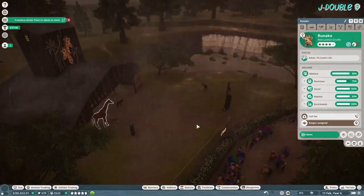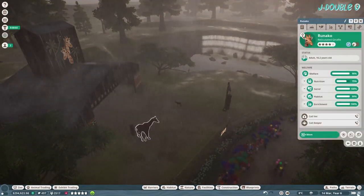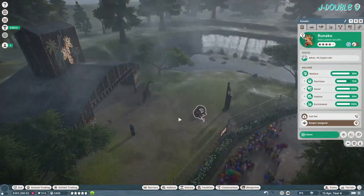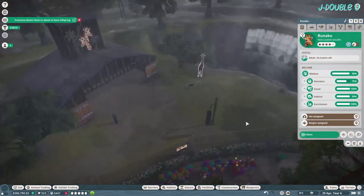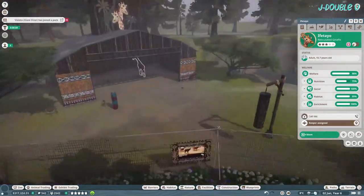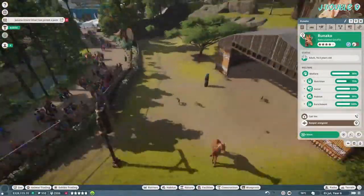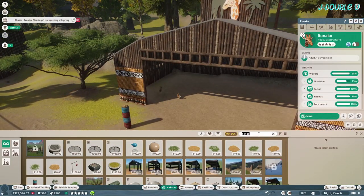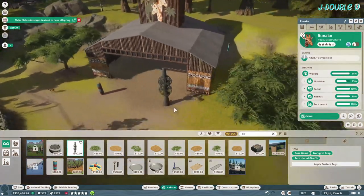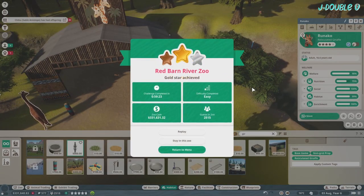And then it clicked. Why is the nutrition so low? The water's clean — I don't get it. And then eventually it will click. Here we go — any second now we're gonna get the gold. And there we go! Thank you very much for watching, hope you all enjoyed this. This has been Red Barn River Zoo.